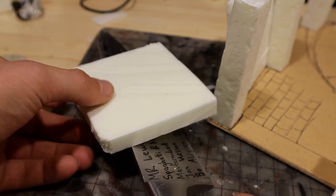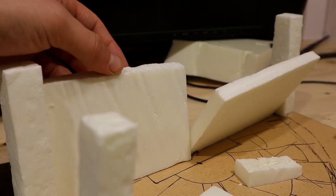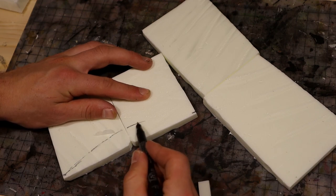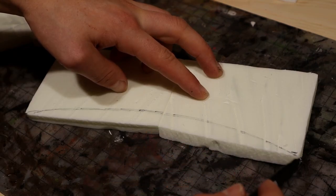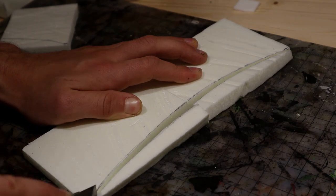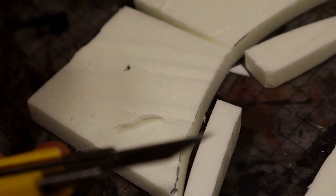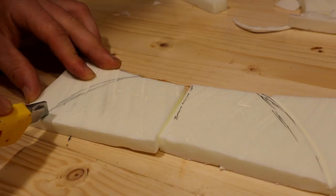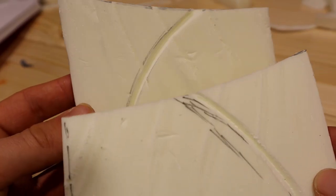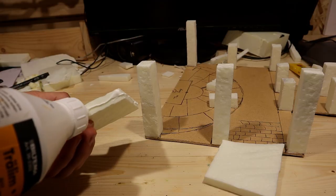The walls were made from thinner foam that I managed to cut out fairly fitting. Once I had the rough pieces done, I shaped them accordingly to my sketches. I also made some carvings, but decided that most details will be done later using cardstock. As usual I textured the surfaces lightly, then glued the walls in place.